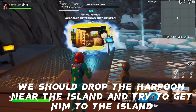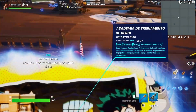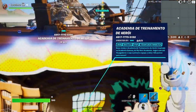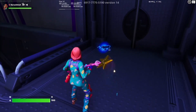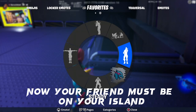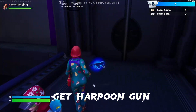We should drop the harpoon gun near the island and try to get it to the island. Now your friend must be on your island. Start the game and get the harpoon gun.